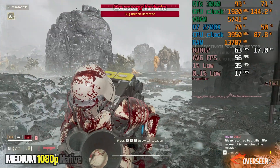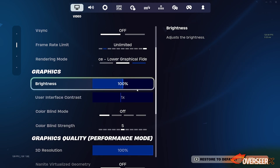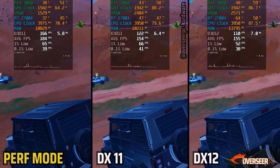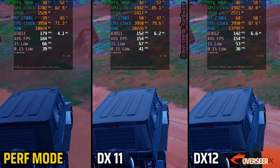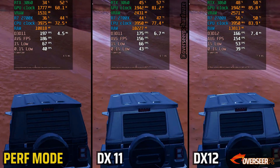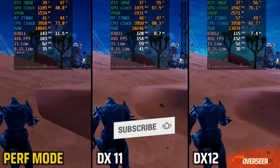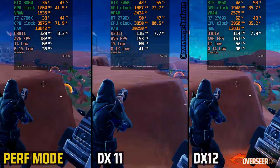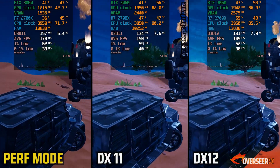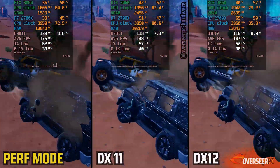Our next competitive game is Fortnite. A lot of people underestimate this game — it runs on Unreal Engine 5. Most people who just benchmark and don't actually play it will think that 144 FPS is enough, but it's not. This game needs a lot more FPS if you're going to be in those build fights. We're currently in a vehicle season. Here's all three APIs — DX11, DX12, and Performance Mode. So far, Performance Mode is probably your best option given our weaker single-core performance.